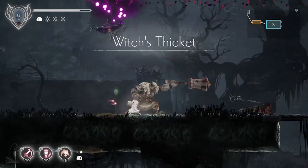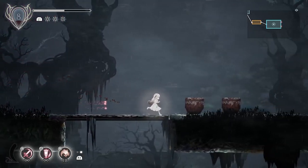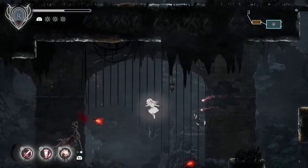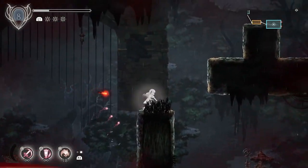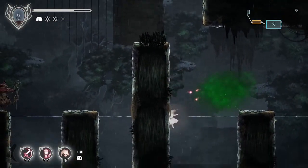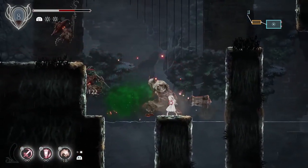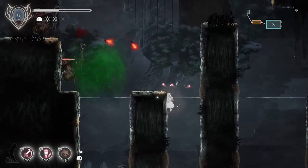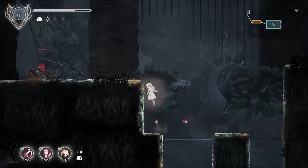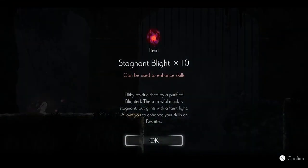Welcome to the Witch's Thicket. This is a potentially really terrifying area. We can heal in the water — thank goodness. You see that green cloud? That's poison. If you stand in it, you will take damage, so don't do that. Got some more Stagnant Blight — always good.